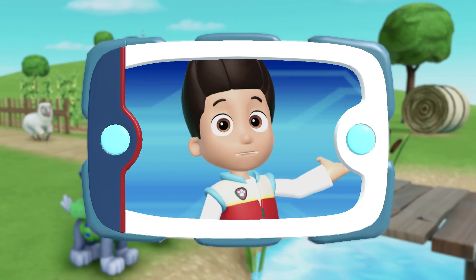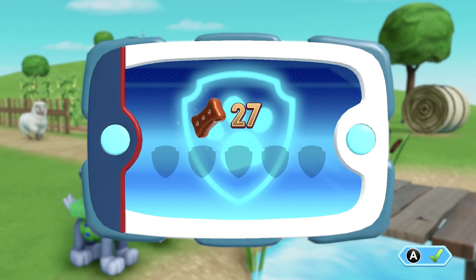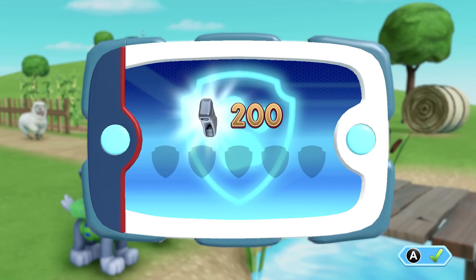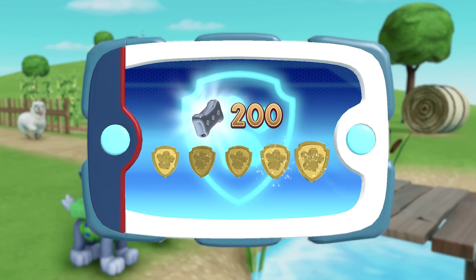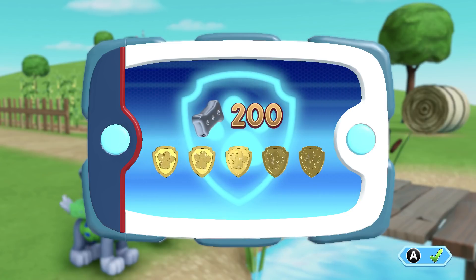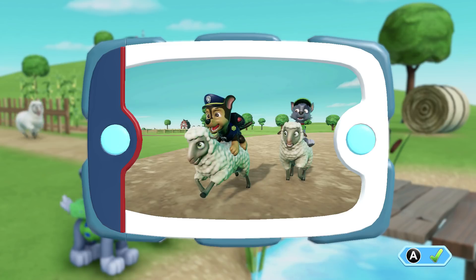You placed all the pieces and helped Rocky to repair the bridge. Now the happy sheep can get home. Great job, Paw Patrol! You collected all the pup treats and earned a platinum pup treat. You found all of the golden paw prints and unlocked a picture! You can see the pictures again by highlighting the rescue mission and pressing the X button.